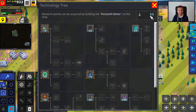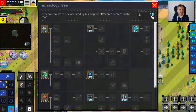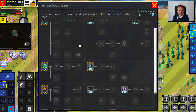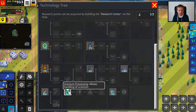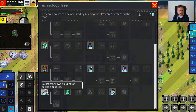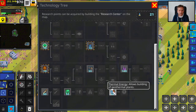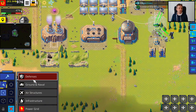Now we can see the research points are building up — every four seconds we get a new one. The ones marked with rotating lines around them can be researched and unlocked right away. The question is what do we want to do — do we want uranium processing to later build nukes? We don't even have uranium. We could research ballistic missiles. Let's wait until we have 40 points and build a geothermal plant.